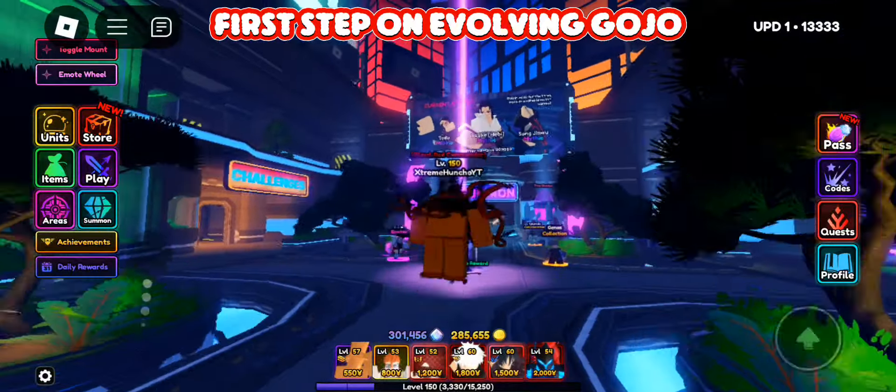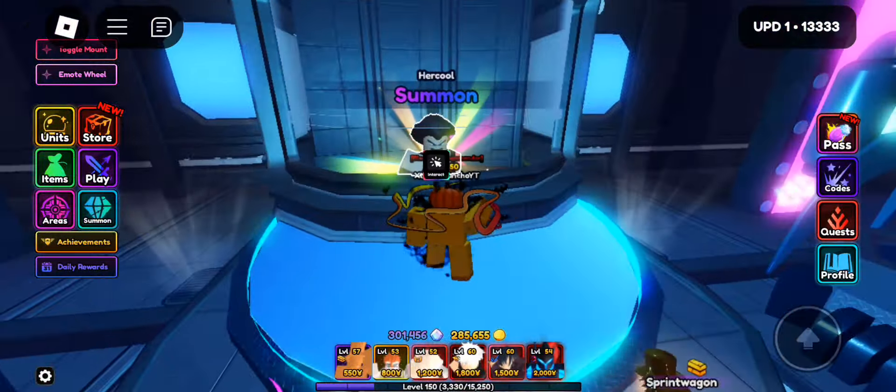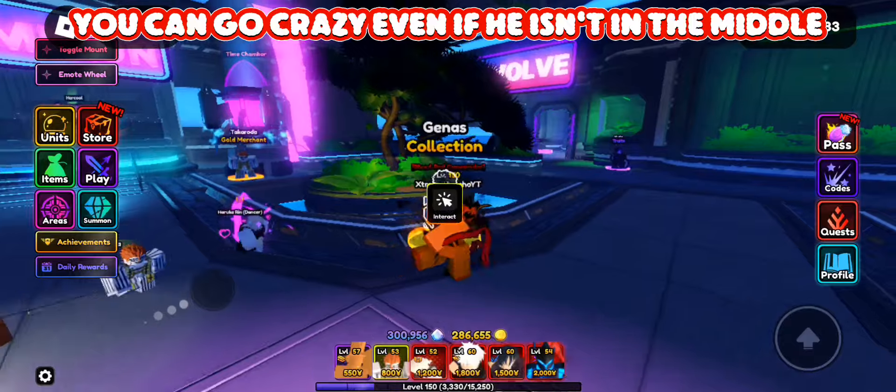First step on evolving Gojo: you need to get him from the banner. You would want to wait until he's in the middle. If you got gems like me, you can go crazy even if he isn't in the middle.